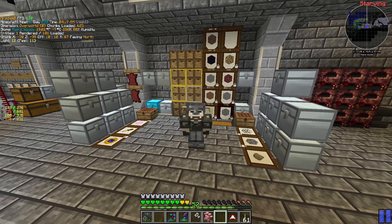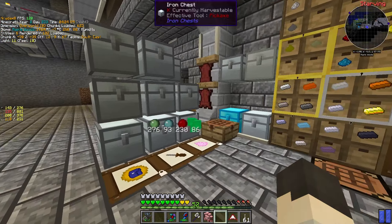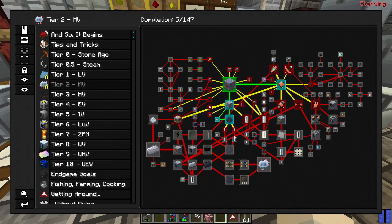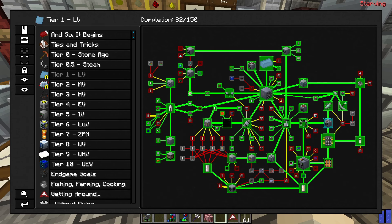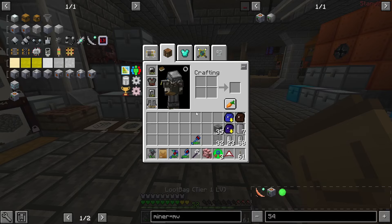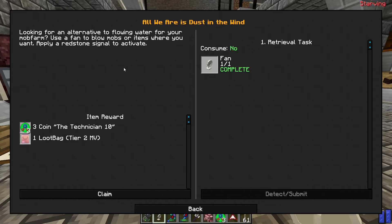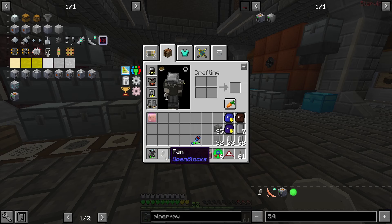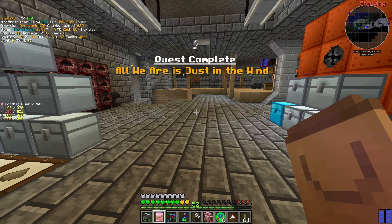Hello everyone, Crydox here and welcome back to Gregg Tech New Horizons. In this episode, we are going to be working towards all sorts of MV stuff. Now that we are in the MV age, we have a lot to do. I've actually accidentally completed a few already. We never got our reward for the circuit assembler. Let's take an LV loot bag and roll the dice — a fan!